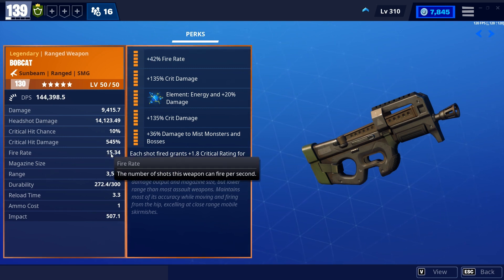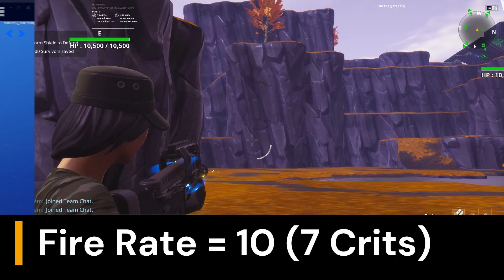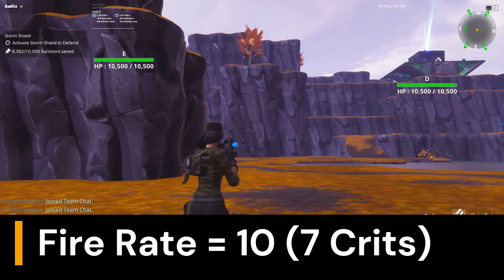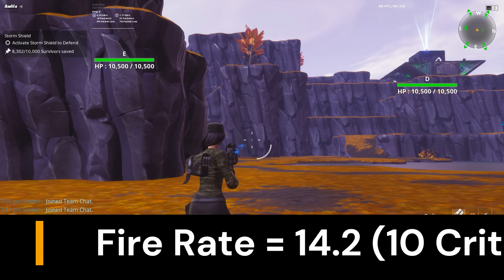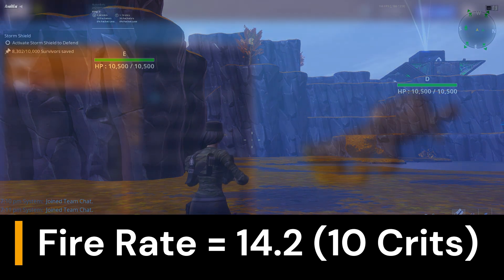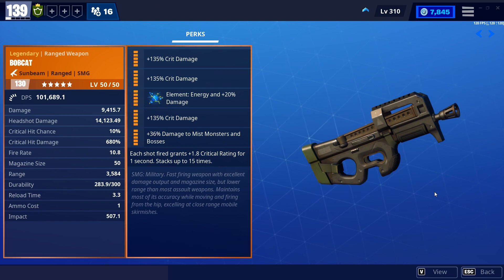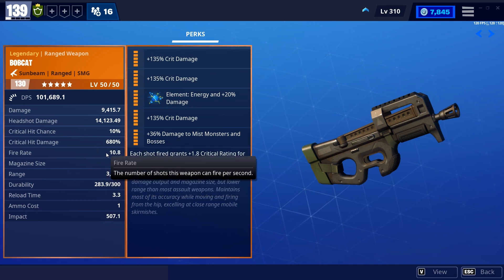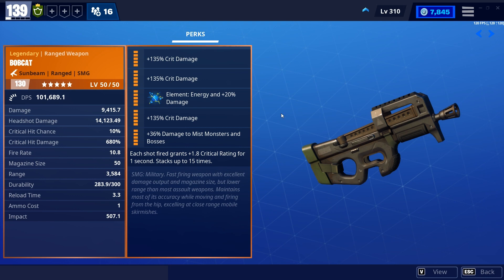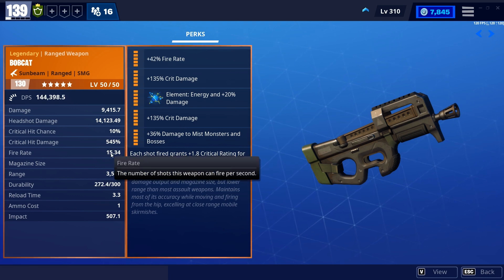If you increase your crit chance to 70%, you're firing 10 rounds and 70% of your shots are going to crit. But if you've got 14.2 shots and 70% of those shots crit, that's nearly 10 shots — which means that when you had your original 10 rounds, they're now all critting. Your overflow is going to be the shots that don't crit, and that's all still within one second. So you're getting more out of your perks with a fire rate perk.